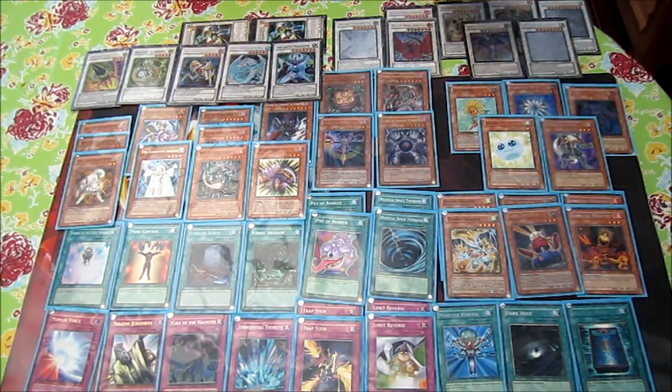Card Trooper is back at two and it's an amazing card. First, it makes you not lose advantage, and it lets you mill cards very fast so you'll easily get lights and darks in the grave, or mill Dandelion, Spore, Glow-Up Bulb, Necro Gardener, and Plaguespreader. It's also a 1900 beater — it kills most level four or lower monsters, or you can at least suicide with them.